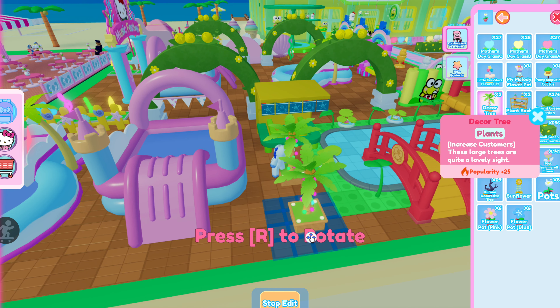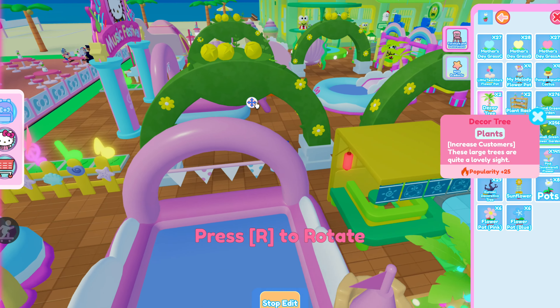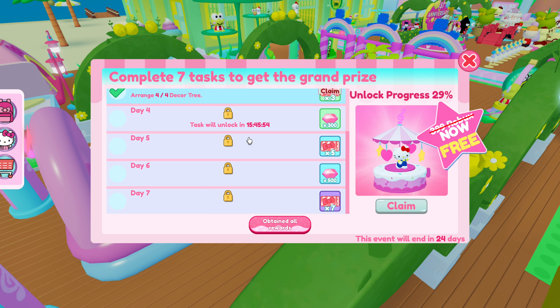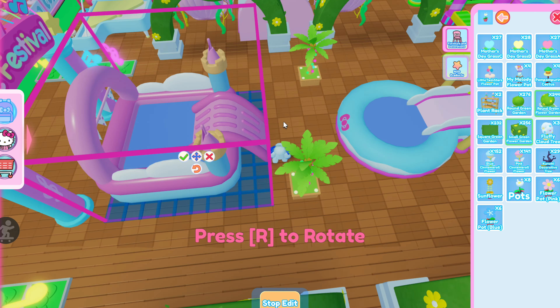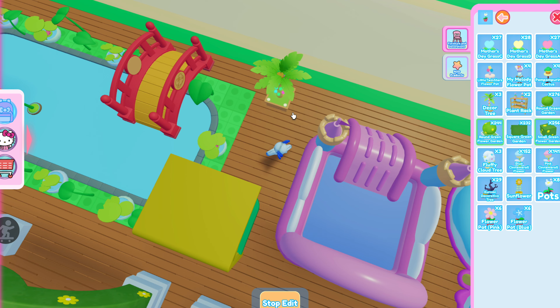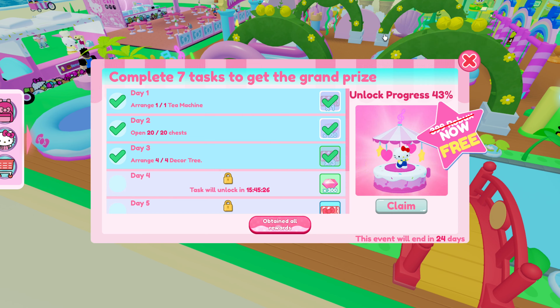So I guess we just gotta go place them down. I don't have enough space here though, so let me go over here. I'm just gonna put them in random places and not worry too much about it. There we go, all placed down. So let's come back to this menu and we've arranged four out of four decor trees. So we can claim these three gacha tickets, which is a great bonus prize. If you want to, you could just delete these decor trees — you don't really need them, since the goal is just to arrange and we already got the item. You've already completed the task, so it's fine.